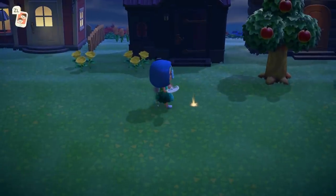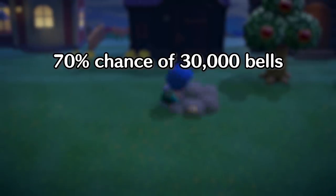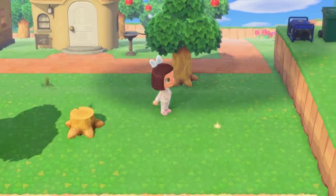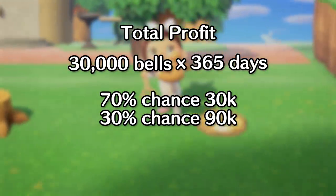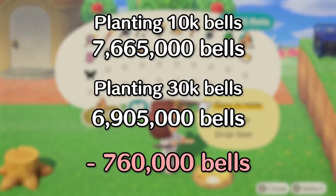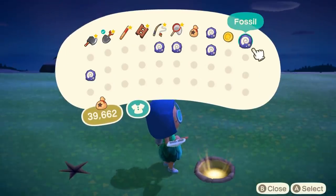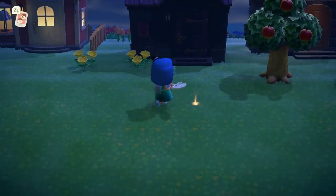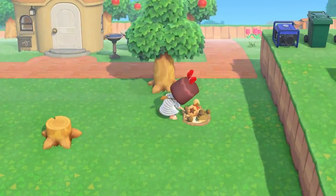Many people think that planting 30,000 bells is the safest bet, which logically would make sense — there's a 70% chance you'll break even and a 30% chance of tripling your profits and getting 90,000 bells. But your total profit when planting 30,000 bells every day for one year will be 6,905,000 — that's still 760,000 bells short of the profit you'd make planting 10,000 every day. If your only concern is percentage of profit, go with planting 100 bells every day. But if you want to make the most bells every day, stick with planting 10,000 bells every single time.